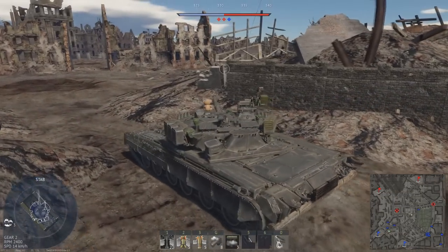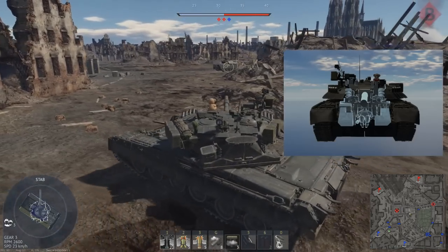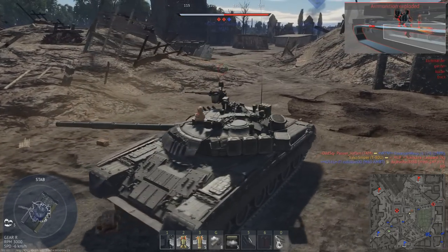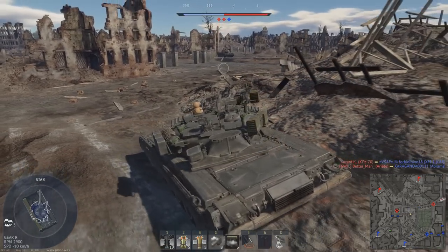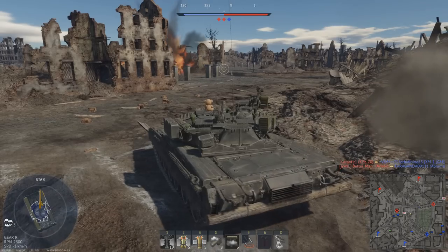Moving on to the armour and survivability, the first thing to mention is that this tank only has a crew of 3 men, with 1 in the hull and 2 in the turret. This gives you pretty poor survivability if a round actually penetrates your armour, especially if the round was fired into the side of the T-80. Not only are the 2 crew members in the turret lined up, you also have a huge autoloader which will detonate if a round hits it. As a general rule, but especially with the T-80, always keep your frontal hull facing where you think the enemies will be.